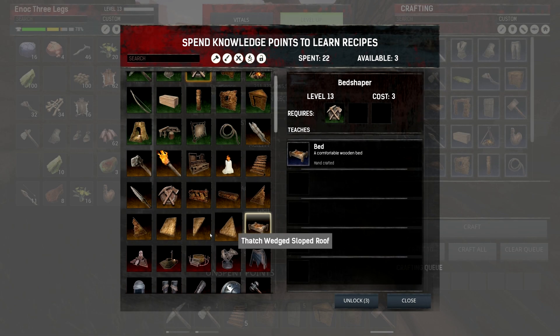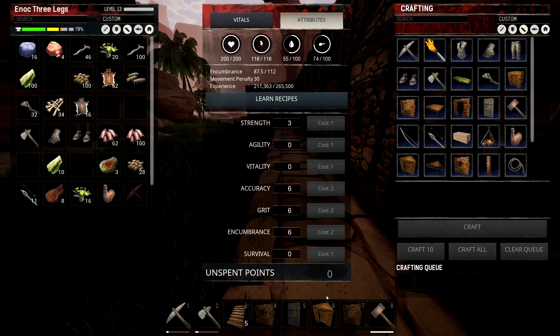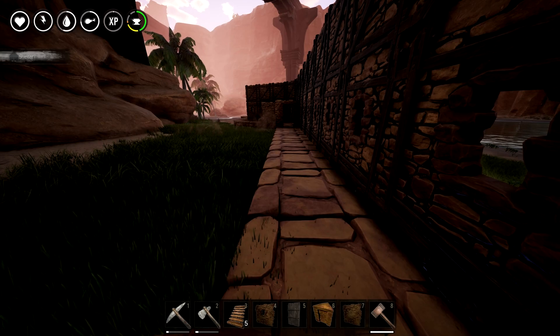You should be able to make beds now too, if you haven't spent your points because you leveled up higher than me. I can. I'm unlocking the Journeyman Craftsman to make us metal tools. I need to go to the base and I'll make us some beds.